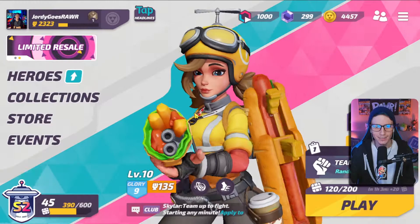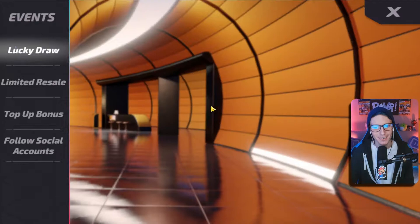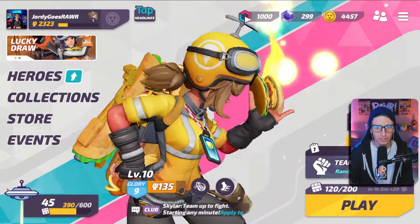We're opening the new lucky draw and here is Gloria and her awesome food skin. I really like this skin — the hot dog and the burrito and everything like that. But the new lucky draw dropped and I gotta say I think the skin is pretty cool. She's like a space pilot kind of vibe — deep spacer. It's pretty awesome.